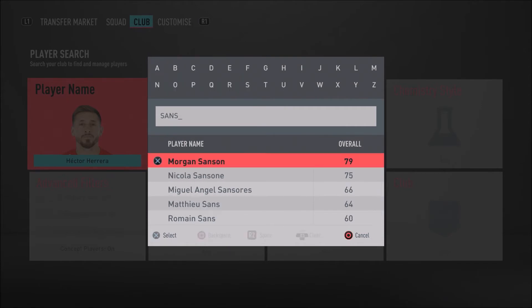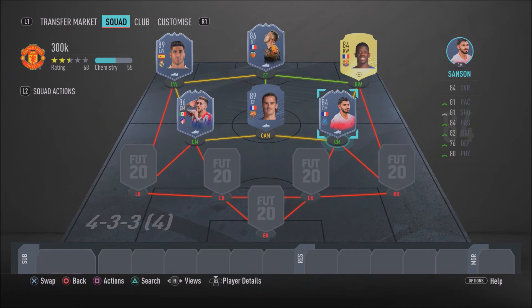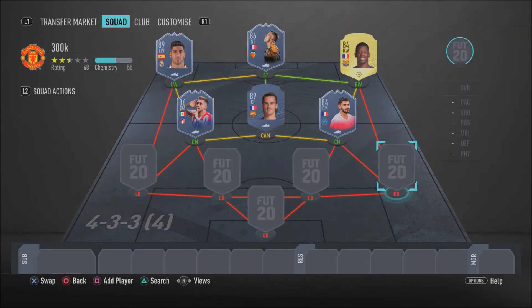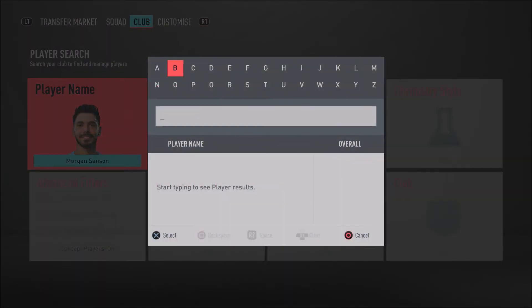In the right centre mid spot we have Marseille's Frenchman Morgan Sanson — the Man of the Match card. Another really good box-to-box engine; he's good defensively and offensively with 81 finishing, 85 shot power, 79 standing tackle and 76 sliding tackle. Technically he's decent too: 84 agility, 84 ball control and 80 dribbling. His passing is very good with 88 long passing and 86 short passing. I highly recommend you pick up Sanson.